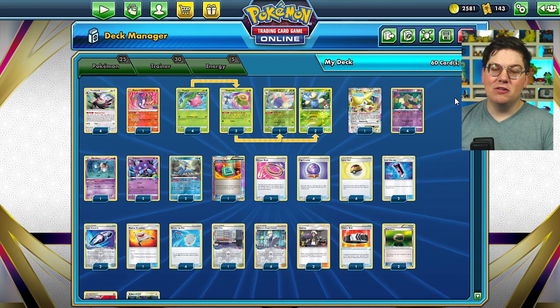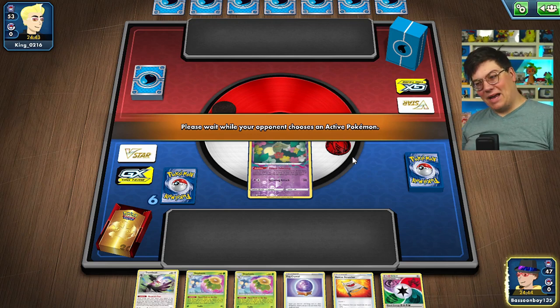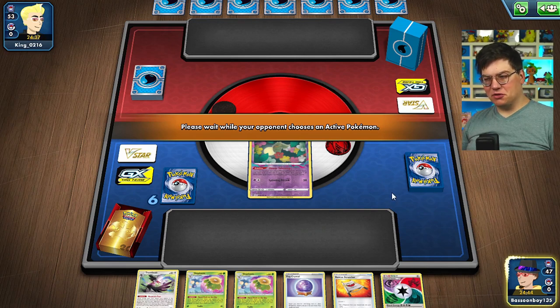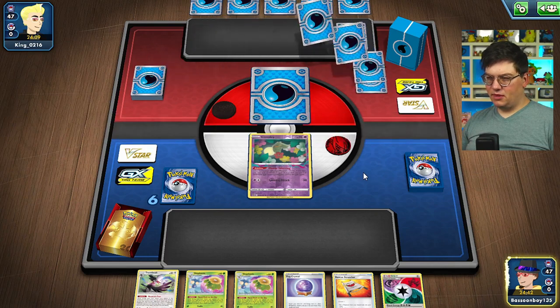Remember, get your comments down below for next week's video. Now let's get into it. First game back in a week and back by popular demand, we have our Lost March deck in the Expanded format. I'm excited to try this one out. Opening hand is not great, but we are gonna see at least two more cards. I just don't love having two Skiploom and no Hoppip.